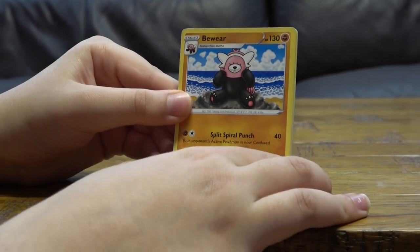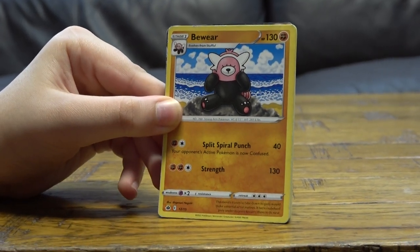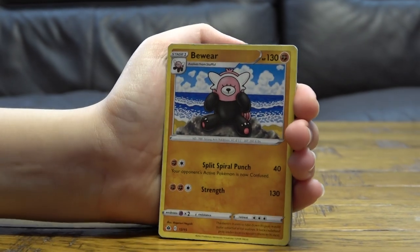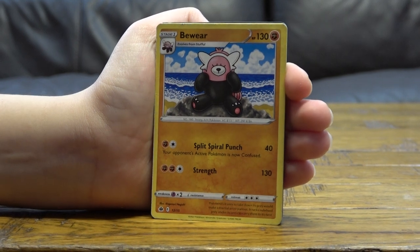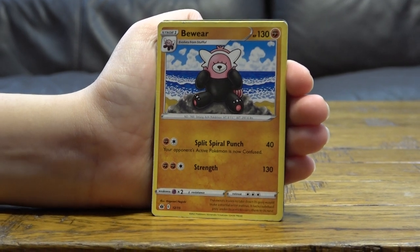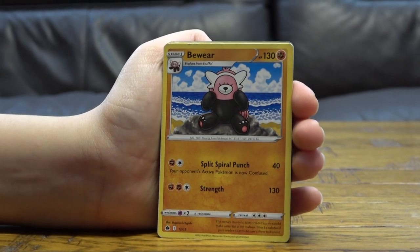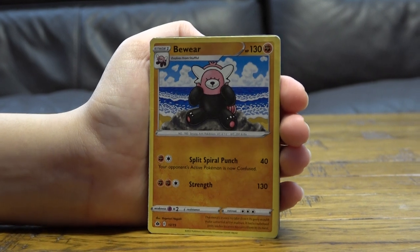Bewear — stage one, evolves from Stufful, 130 HP. For two energy, Spiral Punch does 40 damage and your opponent's active Pokémon is now confused. For three energy, Strength does 130 damage.